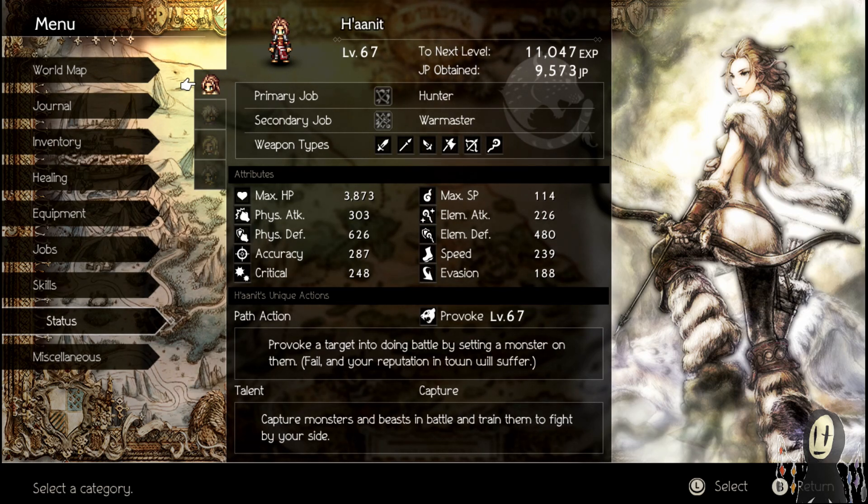What's up internet, welcome back to Octopath Traveler. Today I'm very happy to say that we're finally going to look at my favorite out of the 8 main characters of the game, Hanit. Hanit was the very first character I ever used, and I wanted to find as many ways to make her as fun and as powerful as possible.